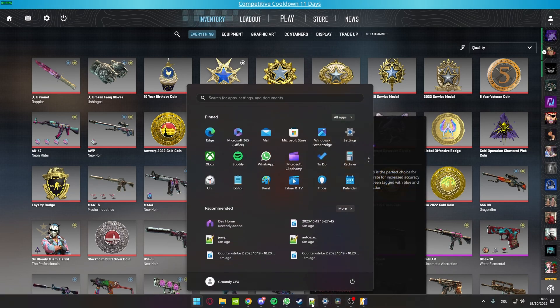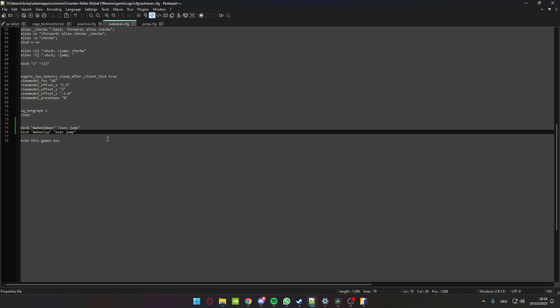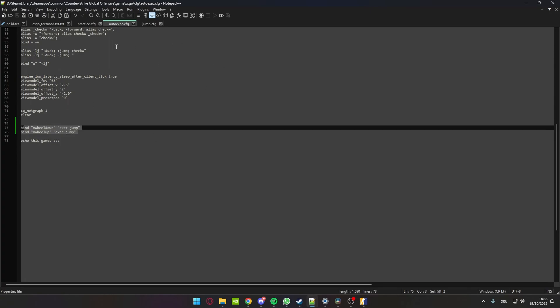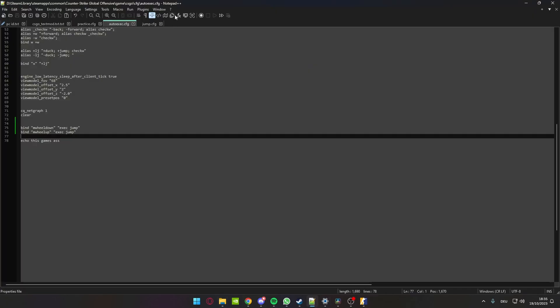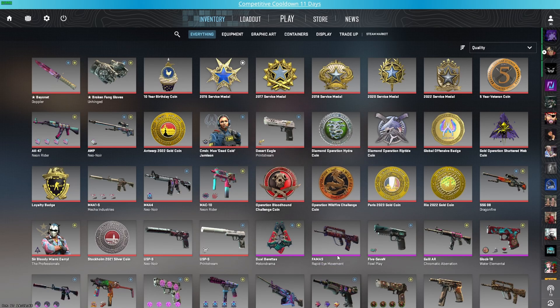Basically, all you have to do is go in the description and copy the commands. You're gonna go in your config folder, open your auto exec, and you will need two binds — I'm gonna put them in the description. Just put them somewhere in the cfg file, then create a copy of the auto exec and rename it to 'jump'. In the jump config, you're gonna put this bind, and that's pretty much it.